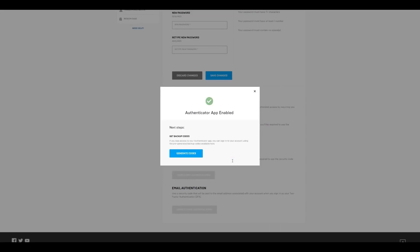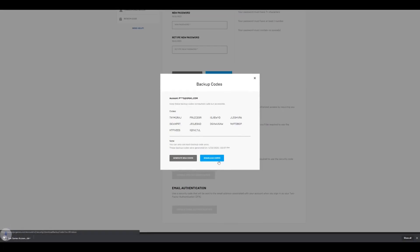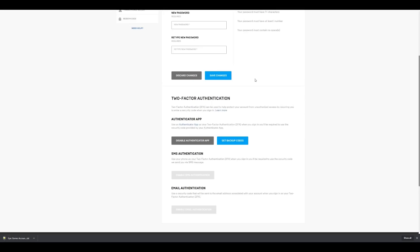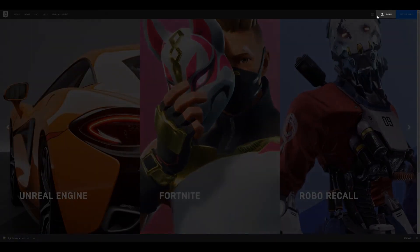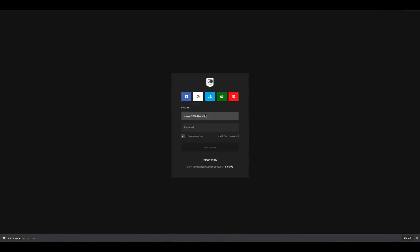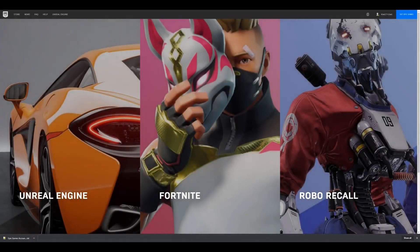Backup codes are created in case you lose access to your Authenticator App. Click on Generate Codes. Make sure to write down these codes somewhere safe, or you can click on Download Codes to save a text file containing the codes on your computer. To confirm the Authenticator App is working correctly, sign out of your Epic Games account by hovering over your name in the top right corner and clicking Sign Out. Then click Sign In, enter your email address and password, and click Login Now. You will be prompted for a six-digit code — open your Authenticator App, enter the code, and click Continue. You have successfully enabled two-factor authentication through your Authenticator App on your Epic Games account.